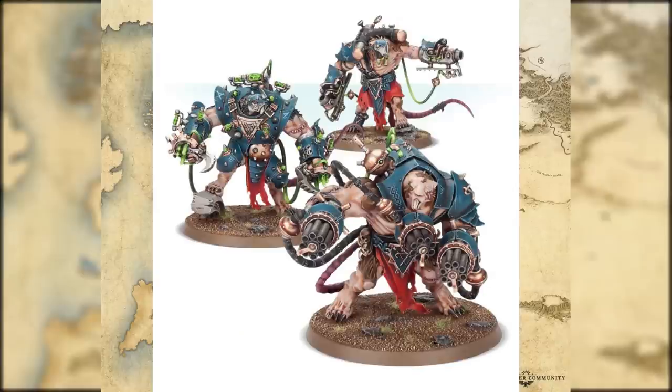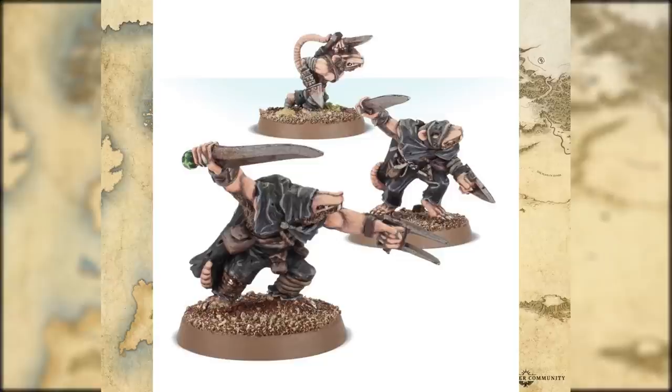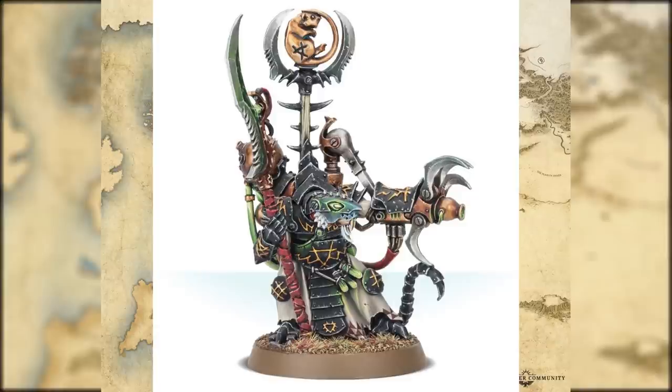Stormfiends are very doubtful to be playable in Old World as they were created during the End Times, specifically for the End Times. Gutter Runners are the same as anything else - they're Gutter Runners, nothing really changed. The Arch Warlock is actually Ikit Claw, and Ikit Claw is definitely not alive during this point in the timeline, or at least I don't think so. Unless he's magically kept himself alive, you can use this as a Skaven Warlock because it is a cool model.